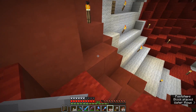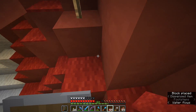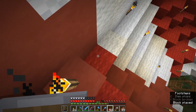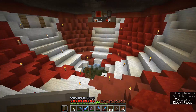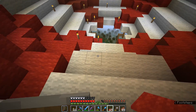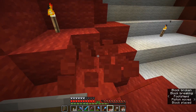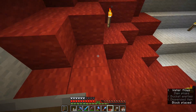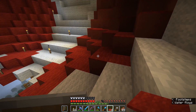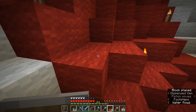Mobs generally can't spawn on carpets or places that have string or redstone on them because the block is already taken up by something else. So one of the things we can do inside here is cover the entire thing with carpet, which means we could eliminate the need for torches entirely. It might even be better to use a different color of carpet so I can tell which areas have been covered, since it blends in all too well with the wool blocks.